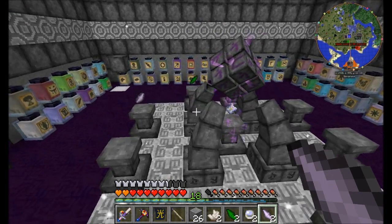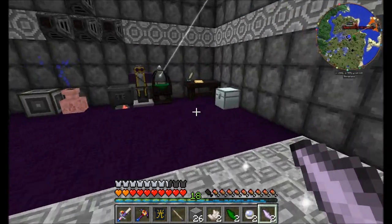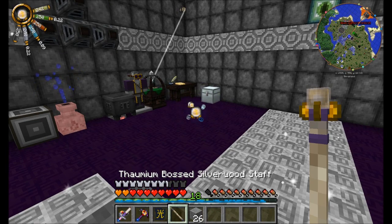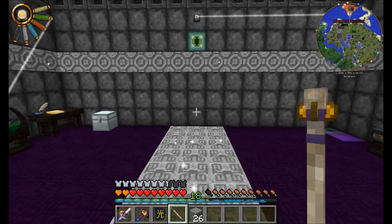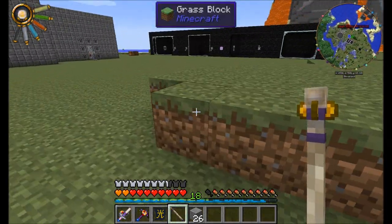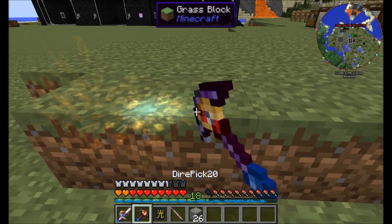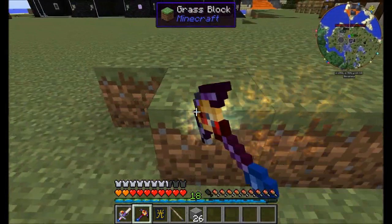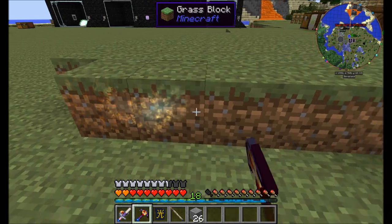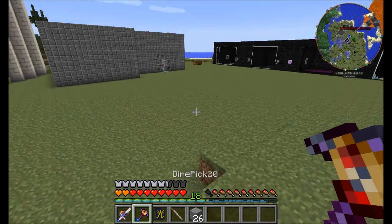We didn't really have much problem with instability, and it looks like we're about to get our wand focus of warding. So I can put this stuff away, and we've got it. Beautiful. Let's equip it and then unequip it — it's going to hang out in my focus pouch. The wand focus of warding allows you to ward blocks simply by right-clicking them. Once a block has been warded, it is indestructible — you can't mine it, you can't break it, there's no way to destroy this block, including wither explosions. Simply right-click with the wand focus to remove it.